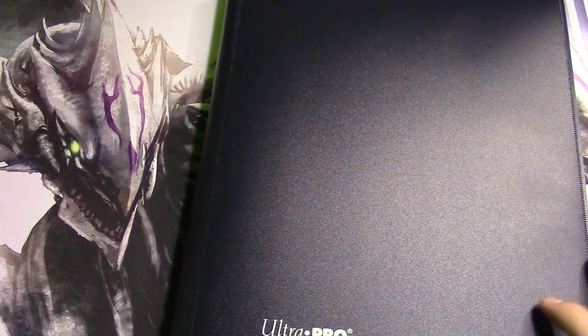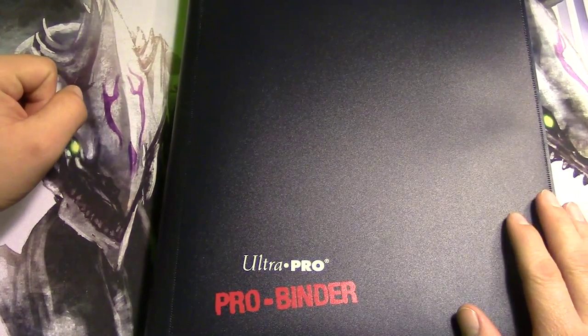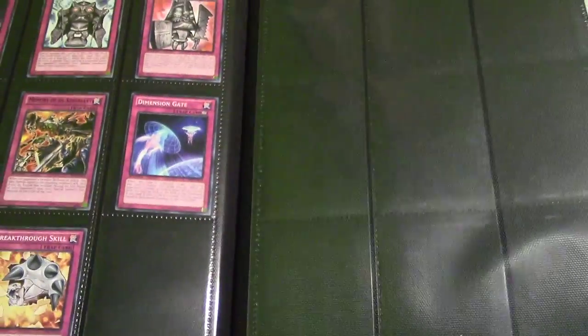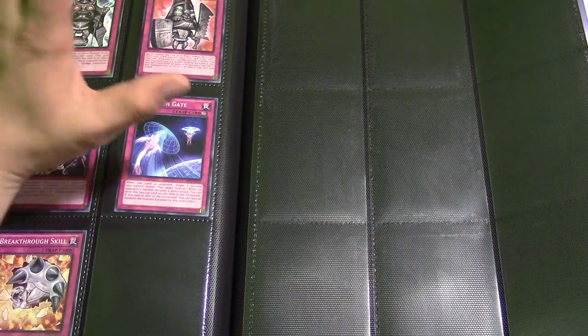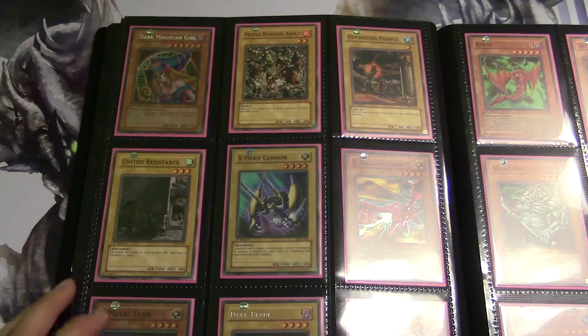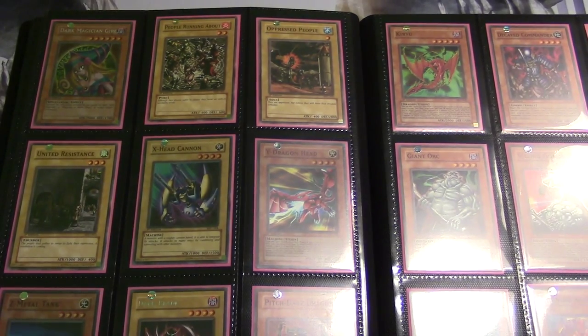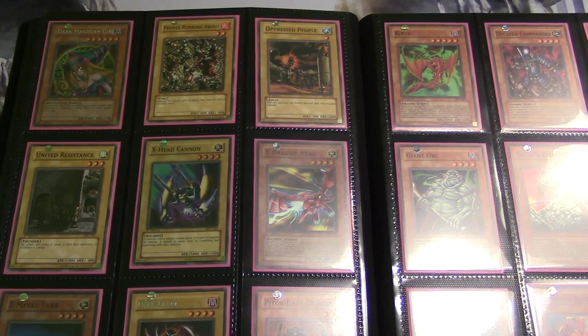Let's get started with our binder collection. This is the blue binder collection part three — this will be the very last blue binder collection video I will ever show; I'm only going to do three parts of every color binder. But I'm putting together an awesome collector's album binder for all of the old school collections, and when that one is complete you guys are going to love it — it will be worth the wait. Anyway, let's get started. This is the first edition mint condition full collection of Magician's Force.